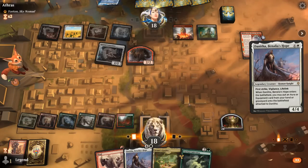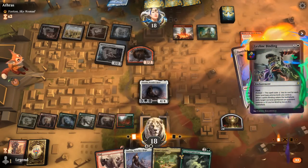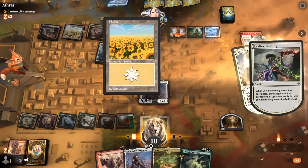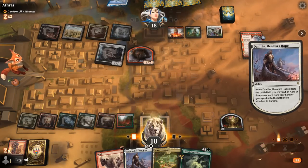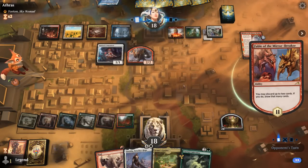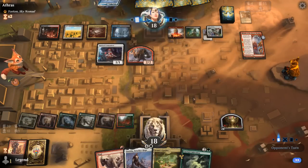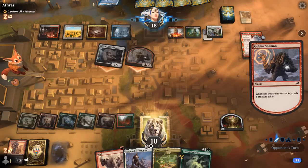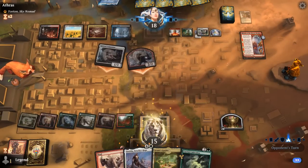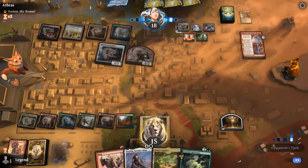We play Danitha and get back Colossification — but a Leyline Binding exiles Danitha. We'll have to try again next turn. Opponent discards a Renegade Rallier pointing toward Enigmatic Incarnation. We fall to 15, and indeed there's the Incarnation — they'll probably exile our graveyard now, forcing us to top-deck another Colossification to put into play from hand with Danitha.